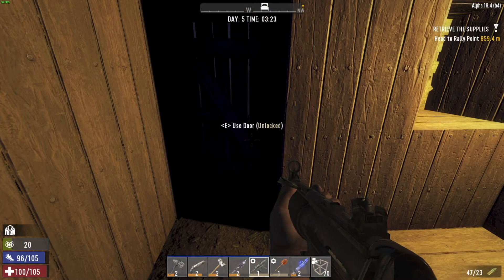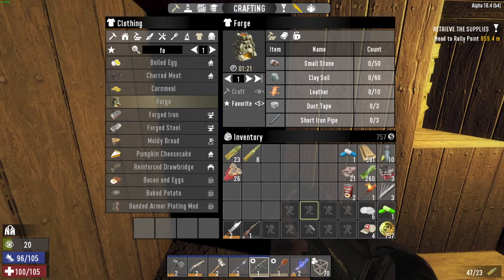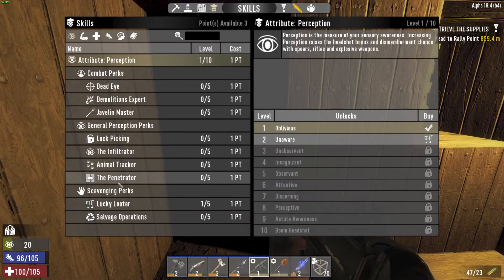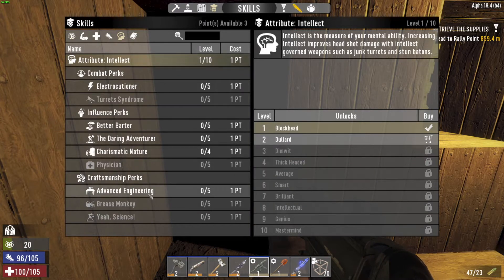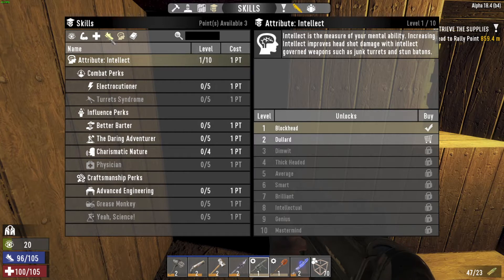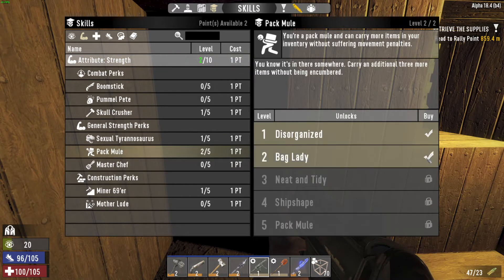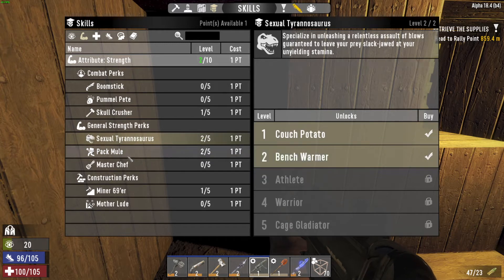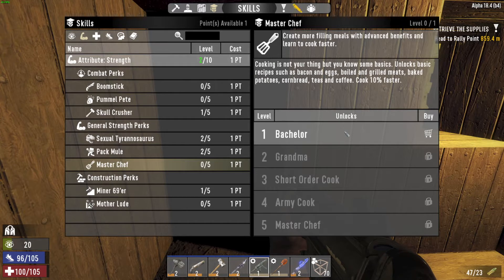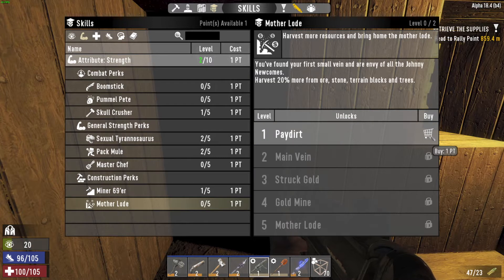Welcome back guys, it is the morning of day five. Before we get started today we have some skill points to spend. Normally I would put these in advanced engineering so I could get the forge and workbench unlocked, but we already have those. So we're going to put another point into pack mule, one more into sexy t-rex, and let's go mother load — we're going to be doing a lot of digging here pretty soon.